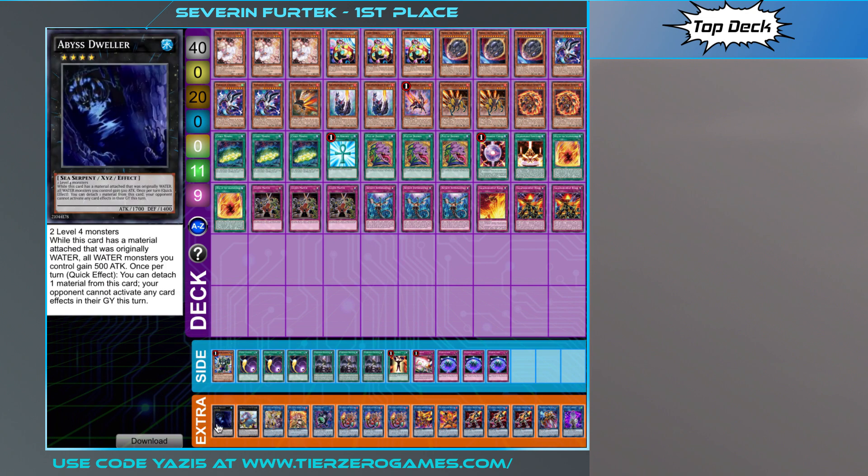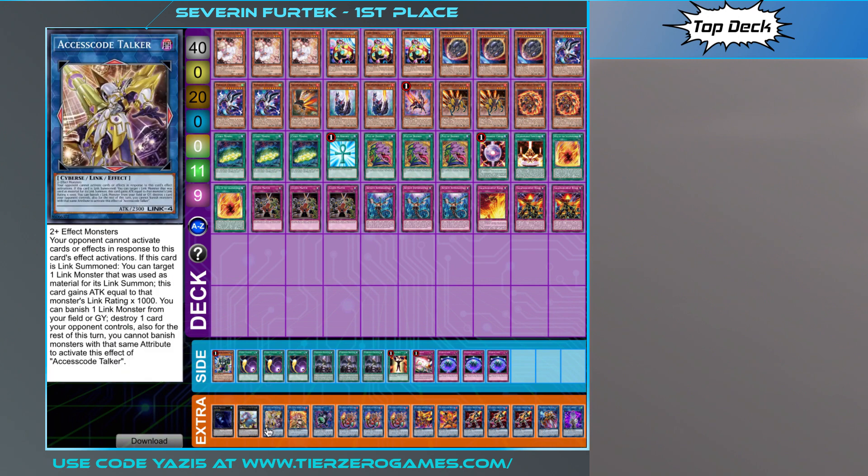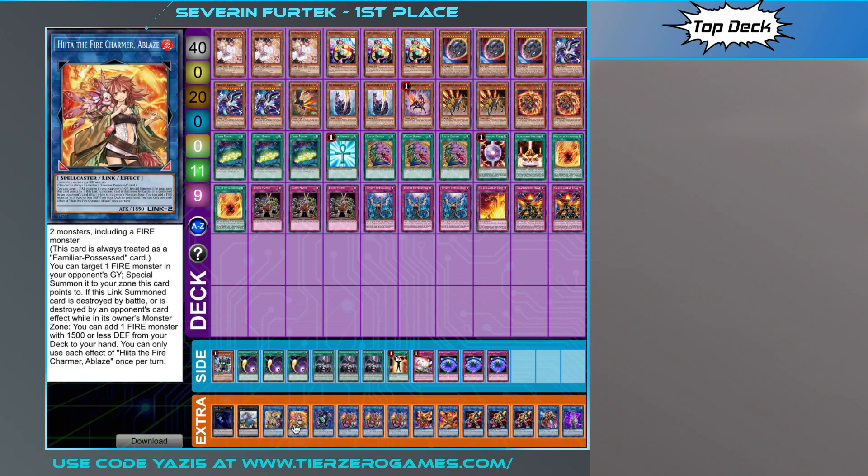Looking at the extra deck, we start off with the Rank 4 targets — Bazelsteel Girsoracle and Boguska — obviously the most powerful ones from previous formats highlighted here again. Then we've got one Access Code Talker and one Heater. Heater is going to pick up a lot of usability given that we have the Infernobles now, so you could take an Infernoble Tuner and turn it into a Selene in a different deck. Even in this deck you can take some Infernoble stuff and just link ladder, which is always nice.